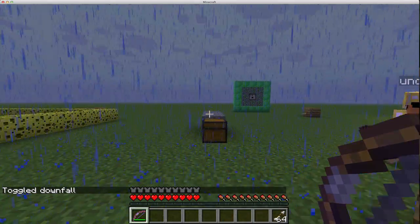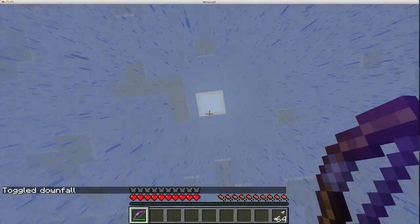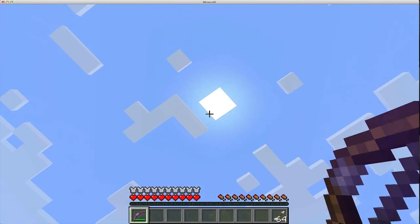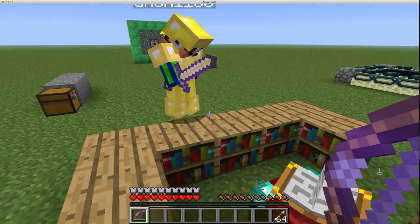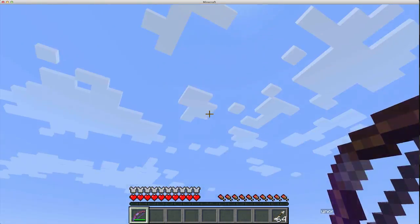We're going to toggle the downfall off. The transition is so cool - where the clouds transition and the sun turns back out. Yeah, that's kind of nice that the Minecraft world does that.